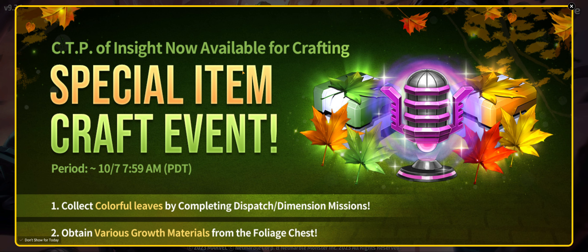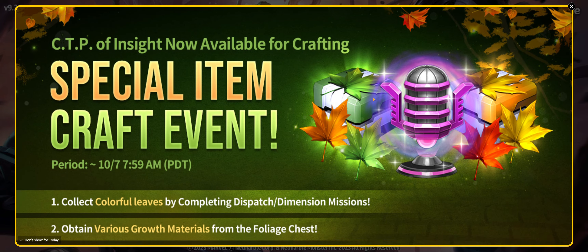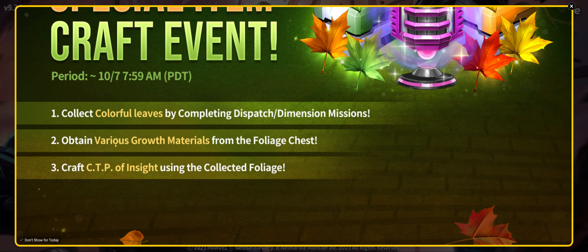Just a quick update for you guys. One of the best events I've seen in a long while has basically been pushed into Marvel Future Fights — a crafting event. We've gotten previous crafting events, but I think this one is a little bit better than other ones because the rewards are of a larger scale. We're basically getting CTPs of Insight that you can craft from this event. The event runs all the way to 10-7 at 7:59.